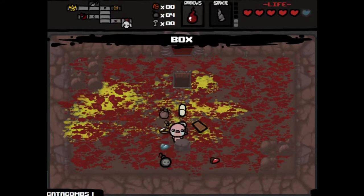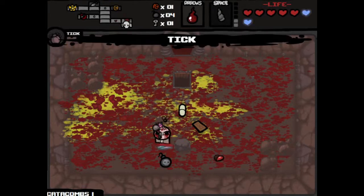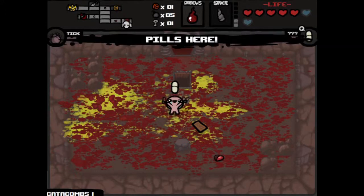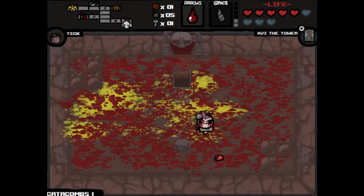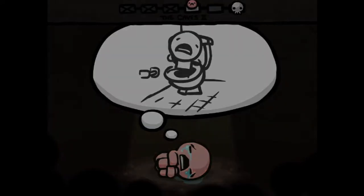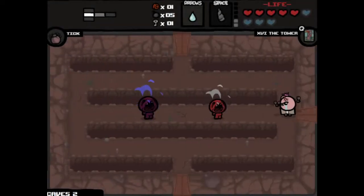We did get a box of stuff. So there's a key we were looking for earlier. I did not want to pick up the tick — I think that does something bad. Do we have a new pill? So we'll try the new pill. Balls of Steel — that gives us some extra soul hearts. And the tower card. So no devil room, so we will head back down. So far the run's not going too bad. I do have some power, some better damage, but not nearly enough, I think, for endgame stuff.